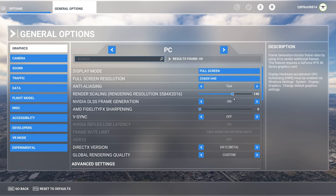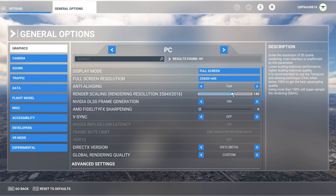The anti-aliasing technique used here is TAA, and what you'll notice is that I have render scaling set to 140. The fact that is often overlooked is that when you increase this slider to anything above 100%, you are actually using SSAA — super sample rendering — which is by far the best anti-aliasing method available today, but it comes at a performance cost.